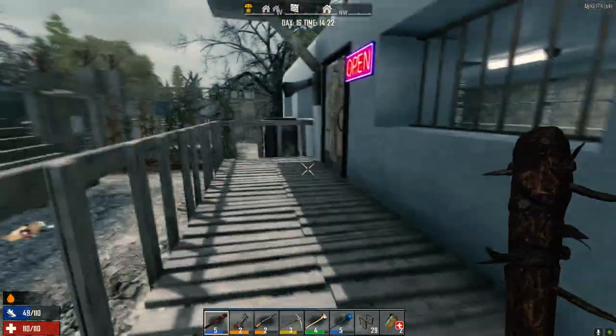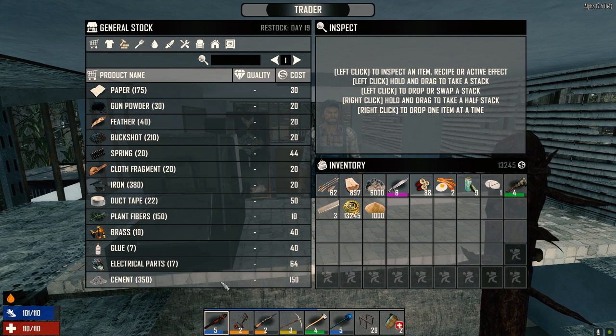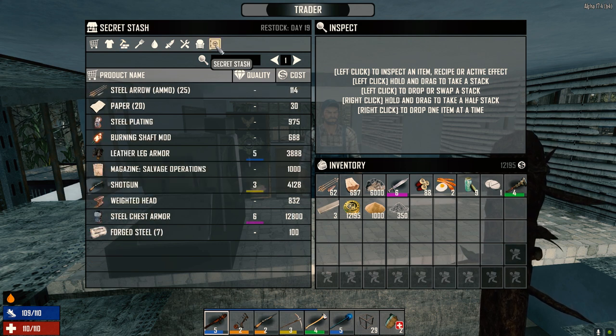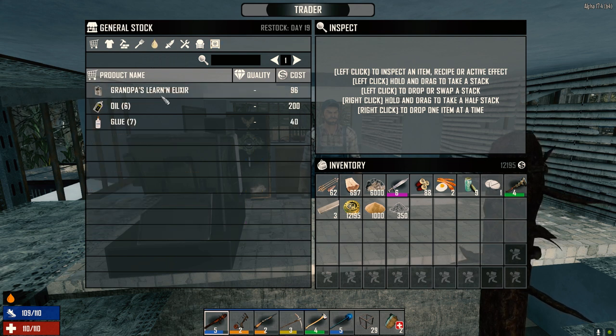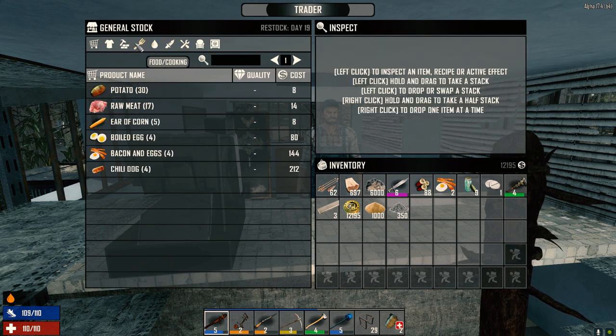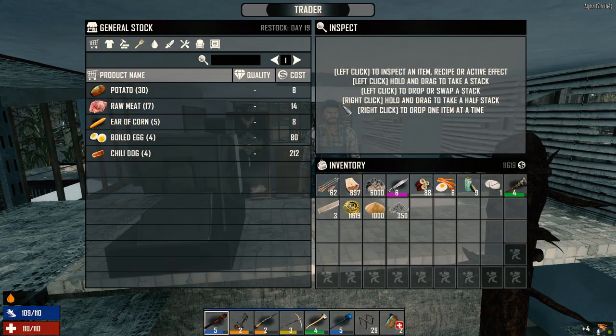Come near me again and I'll cut you. I'm sure you will, my friend. Cement — only 350, huh? Well, it's better than nothing — take that. Steel plating, burning shaft mod. Forged steel we can make. Grandpa's Learning Elixir — learn twice as much, twice as fast. I want to buy these — we've got the cash. He doesn't have any eggs.